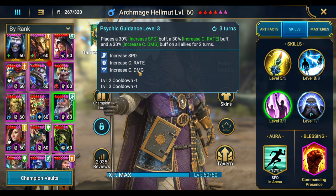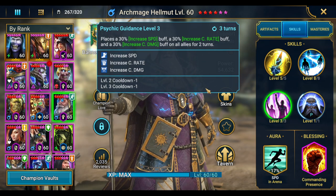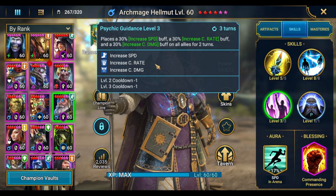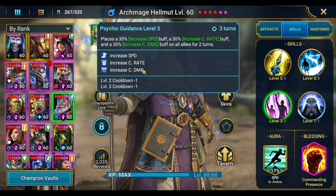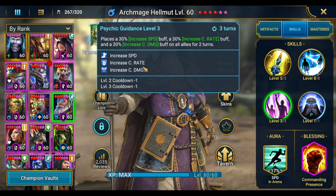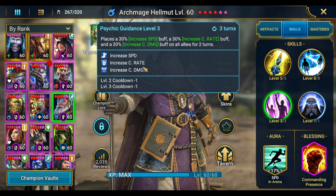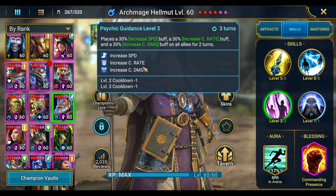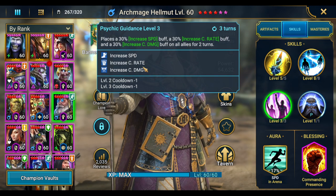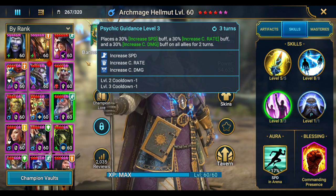Archmage Hellmut is the first free champion you get from a normal Doom Tower, and he's really good in the rest of the game too. If you don't have him yet, you should grind him out. He is actually not who I'm going to be using in this demonstration though.